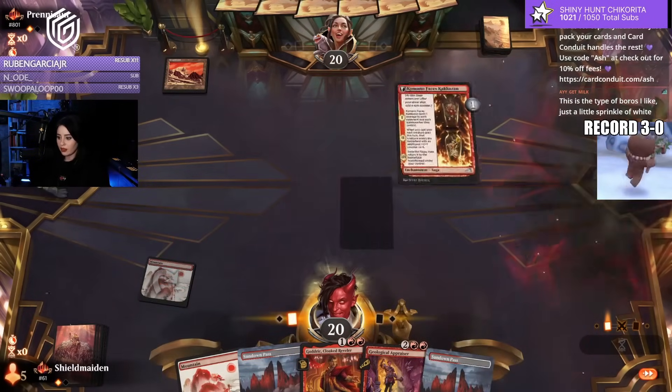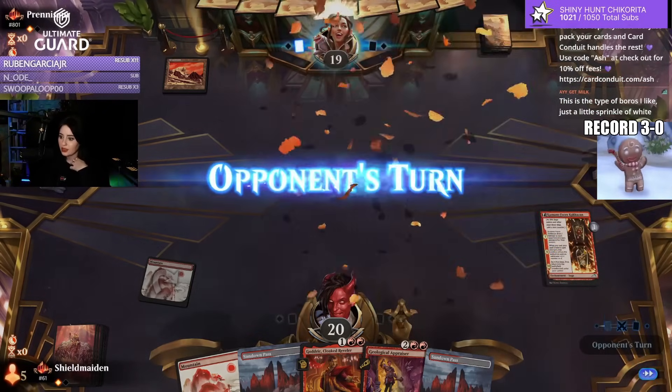I got a cavern — so at least with this hand we're gonna have the turn 3 Godric upon attacking flip. A little sprinkle.